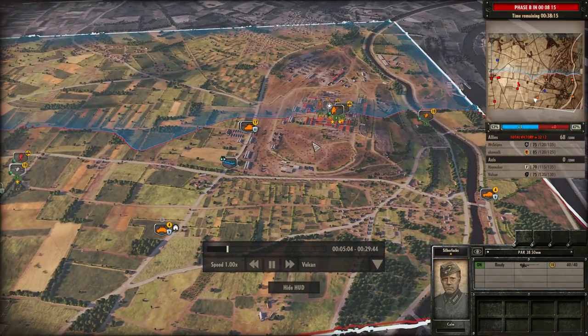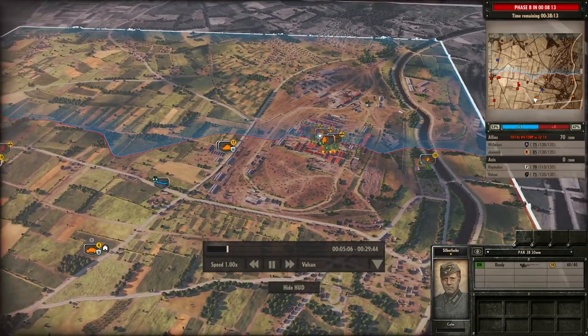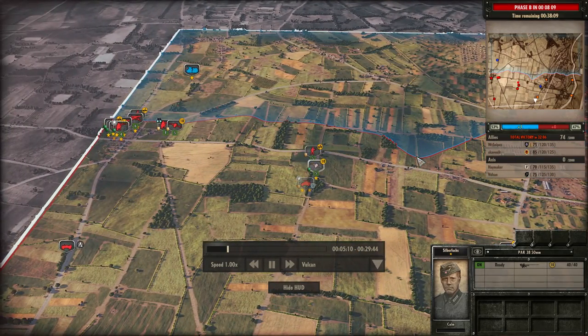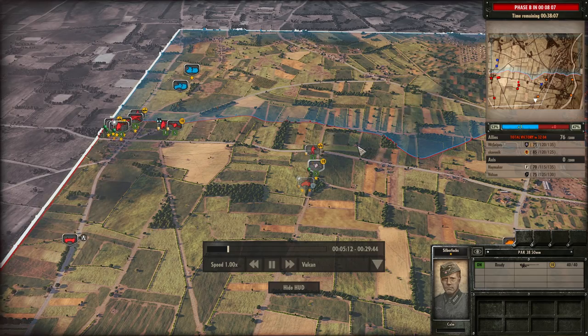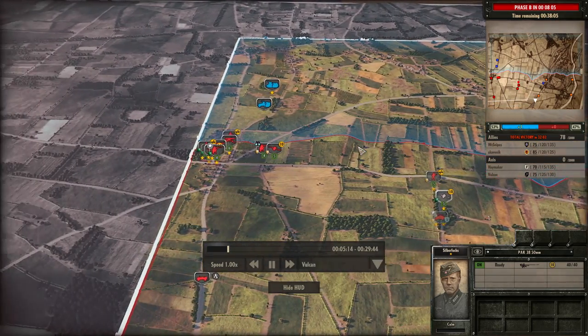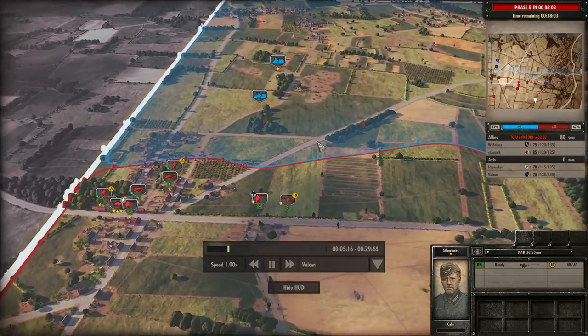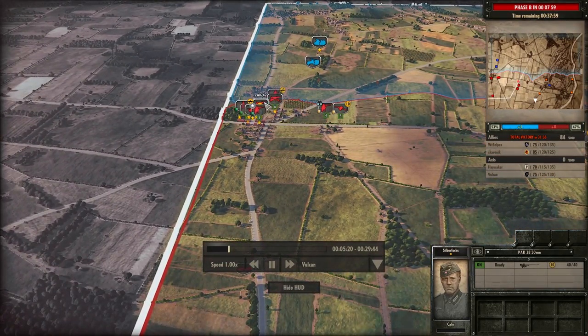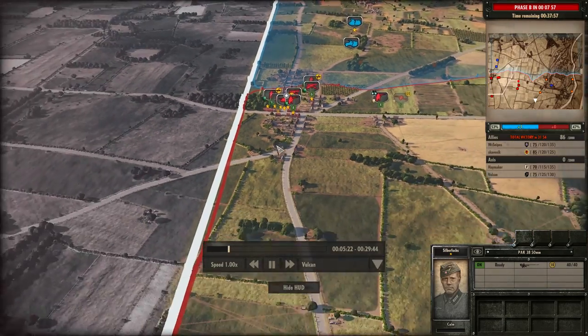Since we haven't made an amazing amount of ground on the right side and in the centre, the enemy are actually running 53% territory — a plus one lead. The Allies are taking the lead currently. I want to stop that from happening, so I'm going to bring up a mortar to provide some pressure on the left side.